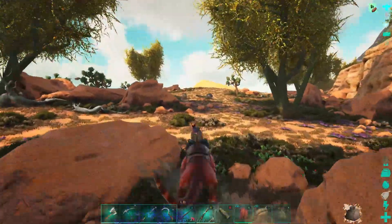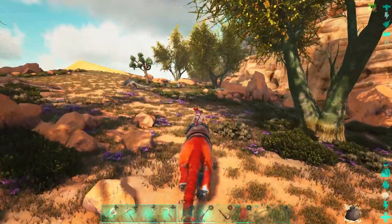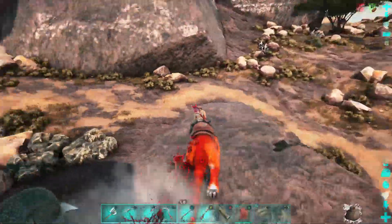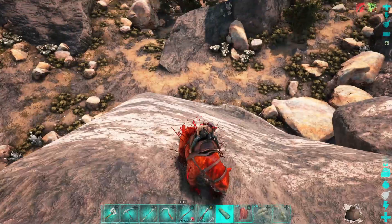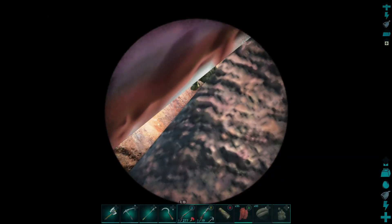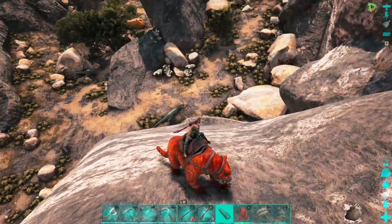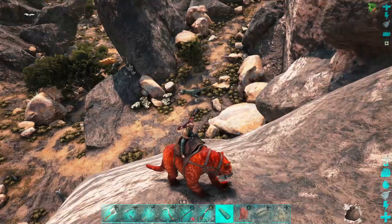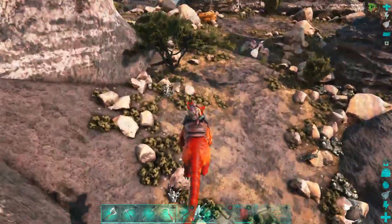Let me check the thorny dragons — level 15, level 10, nope, none are good enough. Oh crap, a carno somehow walked all the way up here. Let's check the levels of some of the other stuff in this area — there are a lot of carnos and sabers. One female was level 110, which is okay. It could actually be kind of cool to do a carno pack on this map, especially with their new bleed. Carnos on Scorched Earth would just rip through everything.